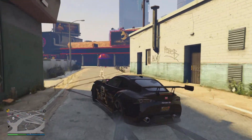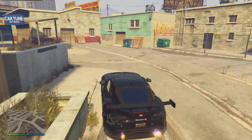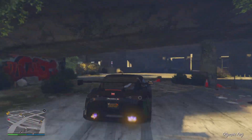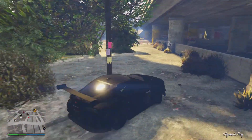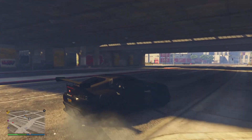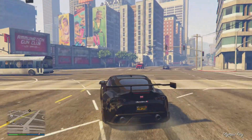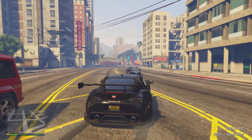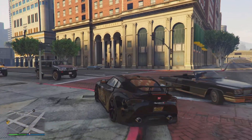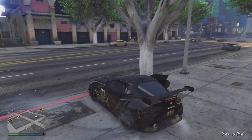Coming in at number six we have the Dinka Jester RR, purchasable for $1.97 million or $1.47 million with the trade price via Legendary Motorsport. The Jester RR is a beautiful vehicle with fairly average customization. It has great looks — it's a vehicle I'd personally enjoy having in real life. The speed and handling are actually pretty good; you can fly down the streets and even with the drift tuning upgrade it's an incredible free-roam vehicle.